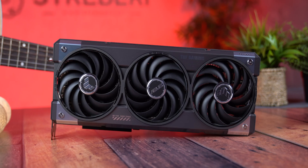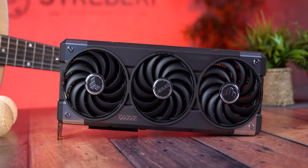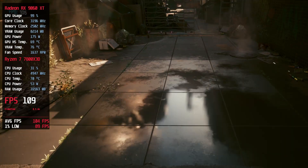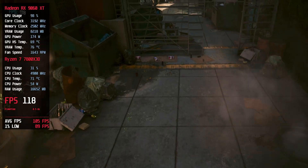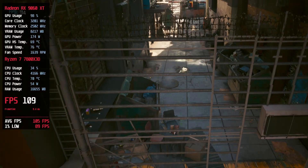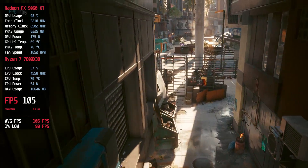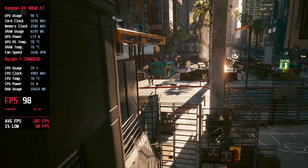Why not Ultra? Because Ultra is mostly bloat — it tanks your FPS without adding meaningful visuals. We kept things clean: no DLSS, no FSR, no ray tracing. No FreeSync, no frame caps, no frame generation. FPS was measured using CapFrameX with 1% lows checked via MSI PresentMon. For power and system metrics, we used MSI Afterburner combined with HWinfo.